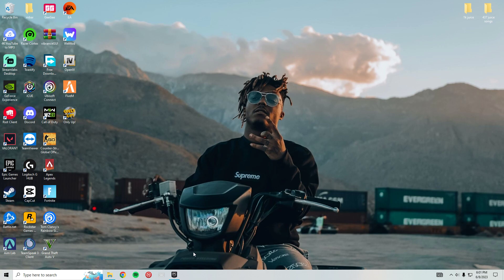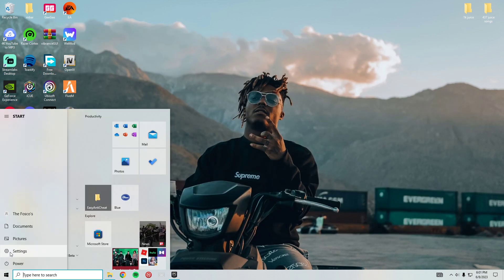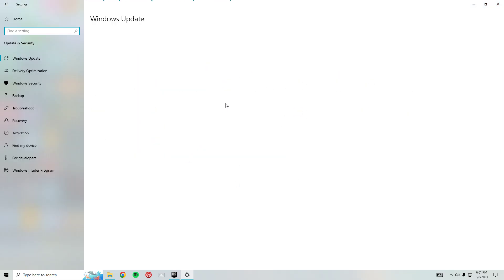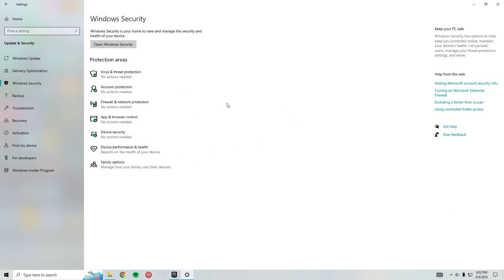Once it's deleted, note that it's not deleted from your desktop — the game is still installed. So what you want to do next is go to Settings, then go to Update and Security, and then go to Windows Security on the left and click that.